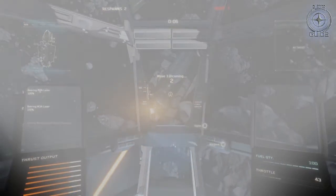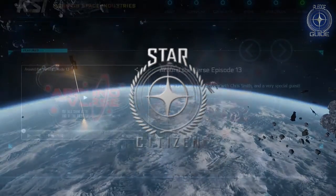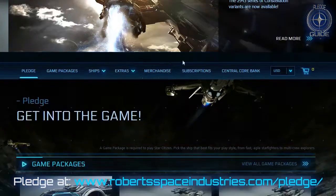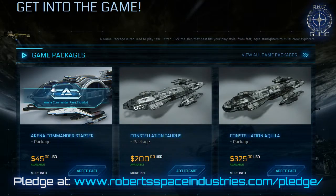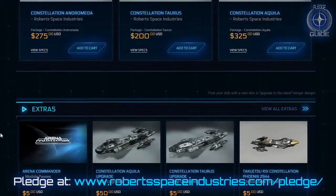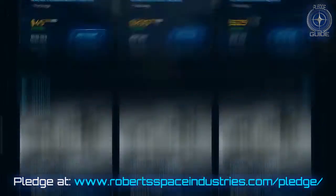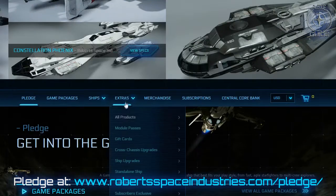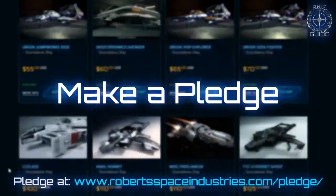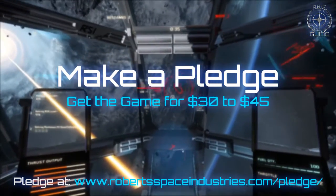So, if you're here, you've probably heard of Star Citizen, and you might even be interested in pledging for the game, but you may be having trouble making sense of the information overload on the RSI website. Maybe you're thinking of becoming a part of the world's most successful crowdfunding campaign, but perhaps you've heard some nasty rumours like you have to pledge hundreds or even thousands of dollars to get into the game. The point of this little guide is to help you sift your way through the RSI pledge store and make a pledge that won't cost you the earth.